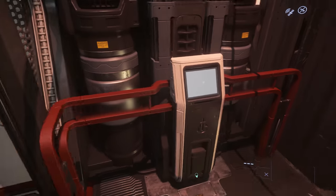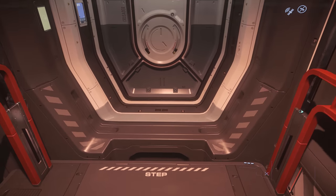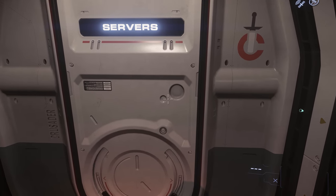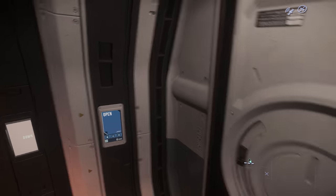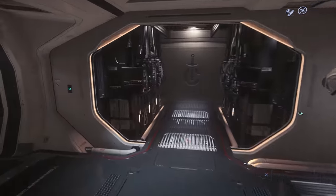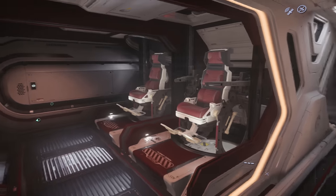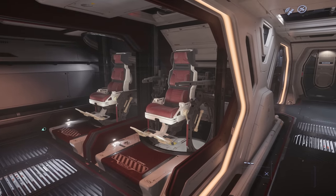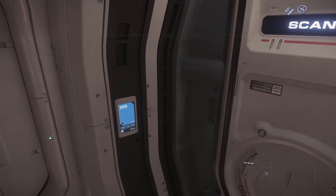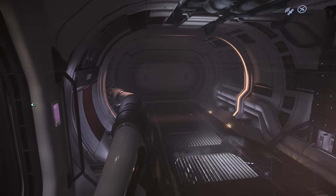Heading to the forward and upper deck of the Mercury Star Runner, there is a lift that takes you up, or alternatively you can use the ladder. We first enter what is called the server room, where you can see blade servers of lots of different types. In future, this may offer some sort of data running gameplay. On the starboard side is access to the two manned turrets, and on the port side is access to the scanning room, which has its own scanning station.